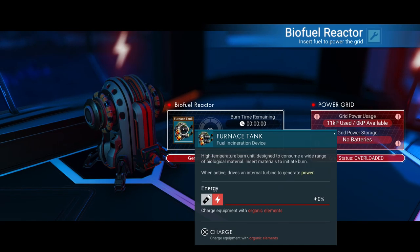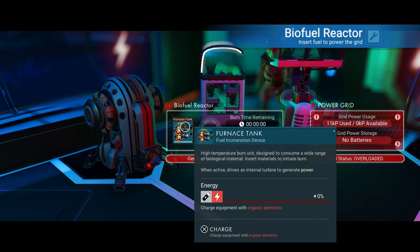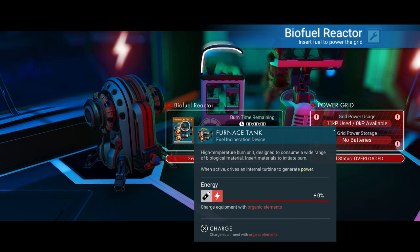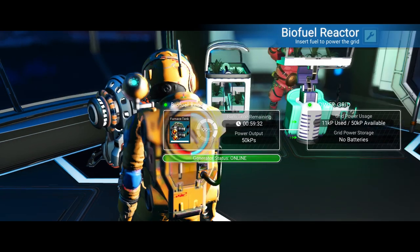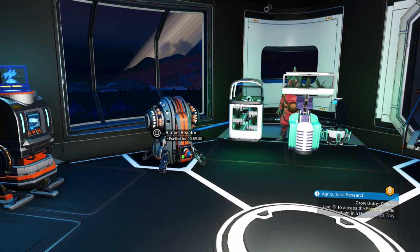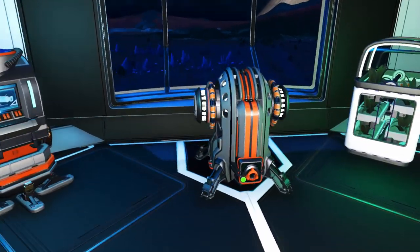These are pretty low level power supplies. You are going to need to switch it up if you've got quite big bases. To power up your furnace tank, you're going to need a lot of carbon — this is why they don't make very good power supplies. You need quite a lot of these to keep running big bases. But to start off with, go ahead and fill it up with carbon. I've got about an hour running on one big full tank. If you have one of these inside your base, it'll automatically power it up.